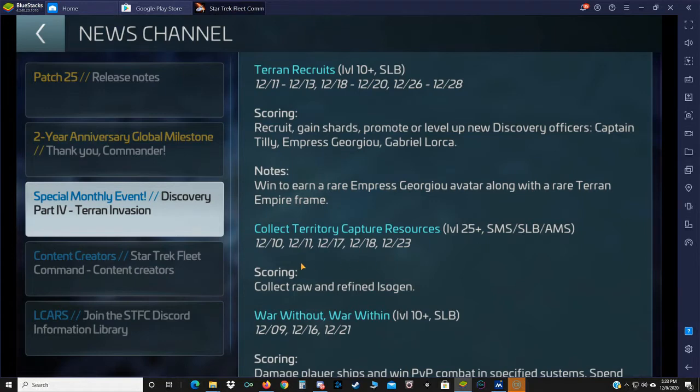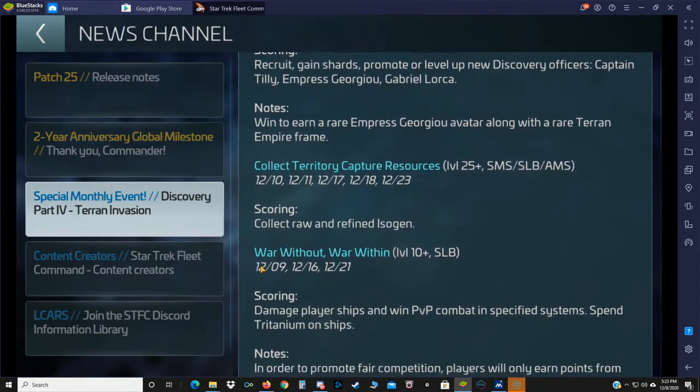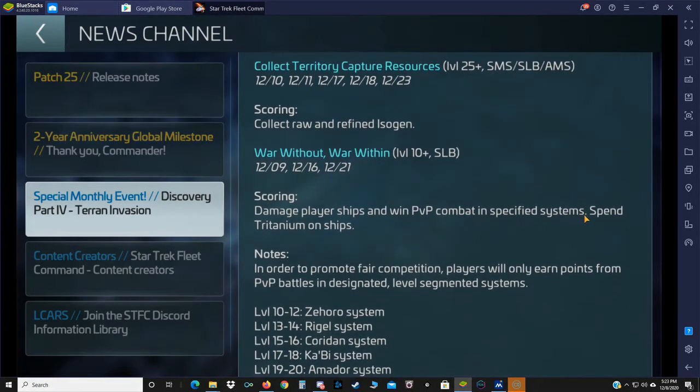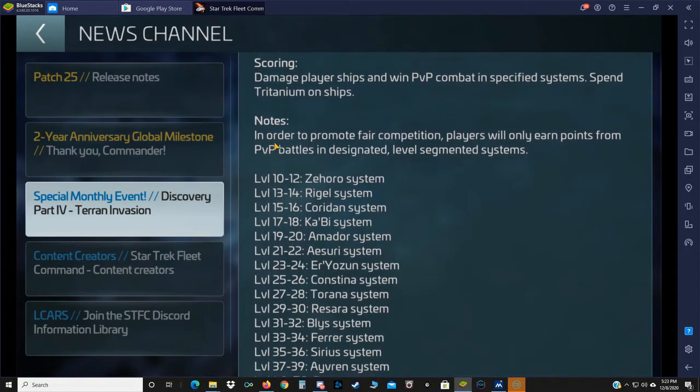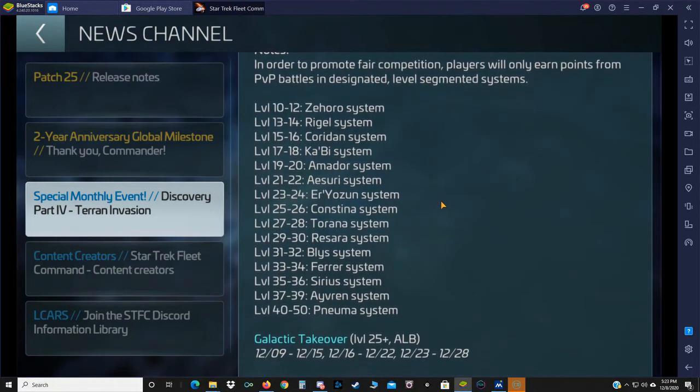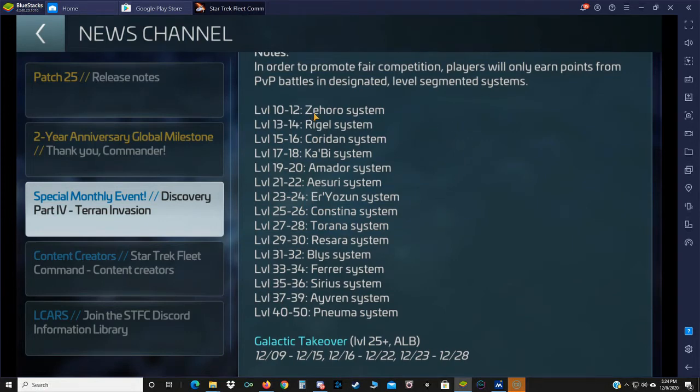'Terran Recruits' is a level 10 plus solo leaderboard — recruit, gain shards, promote, or level up new Discovery officers: Captain Tilly, Empress Georgio, and Gabriel Lorca. Win to earn a rare Empress Georgio avatar and rare Terran Empire frame. 'Collect Territory Capture Resources' is for level 25 plus with solo milestone, solo leaderboard, and alliance milestone events on the 10th, 11th, 17th, 18th, and 23rd — collect raw and refined isogen. 'War Without, War Within' PVP event runs the 9th, 16th, and 21st — damage player ships in specified systems. Players will only earn points from PVP battles in designated level-segmented systems. For example, levels 10 through 12 fight in specific systems, and higher level players in those systems earn no points.